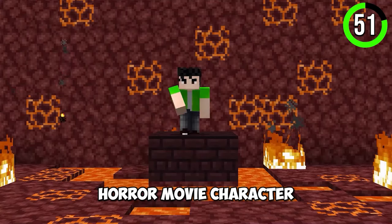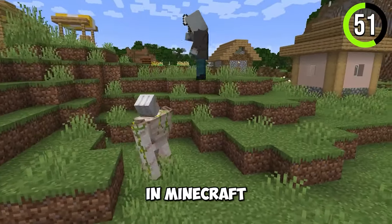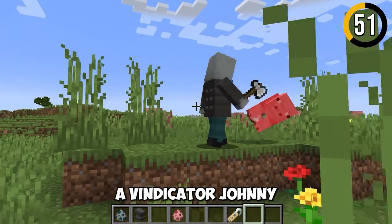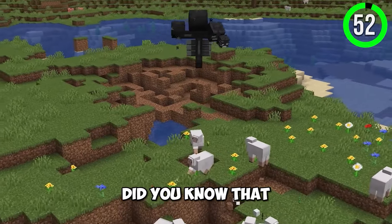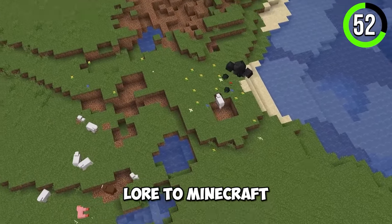The horror movie character Johnny is actually in Minecraft. If you name a Vindicator 'Johnny', he will start going rogue, killing everything in his way.